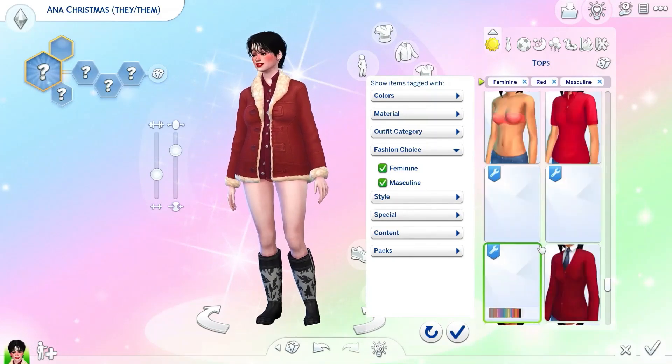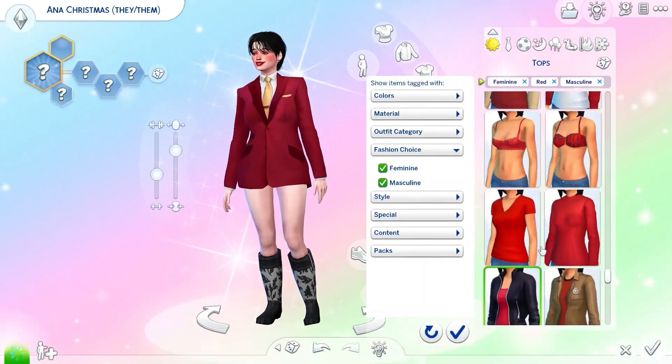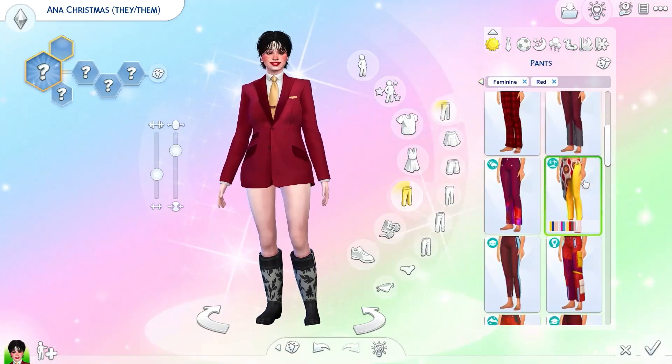I ended up going with a beautiful blazer that I found — the gold. The gold energy, the gold tie, the little cravat. Yes, that's what we're going for.